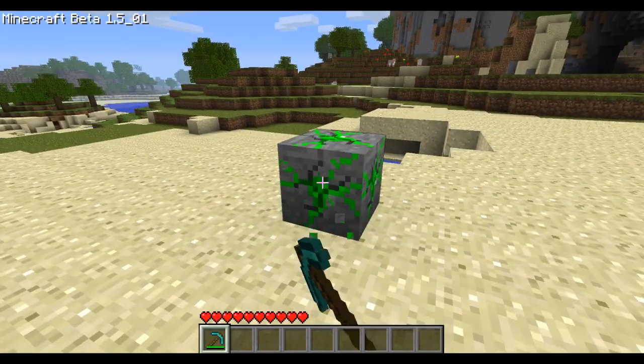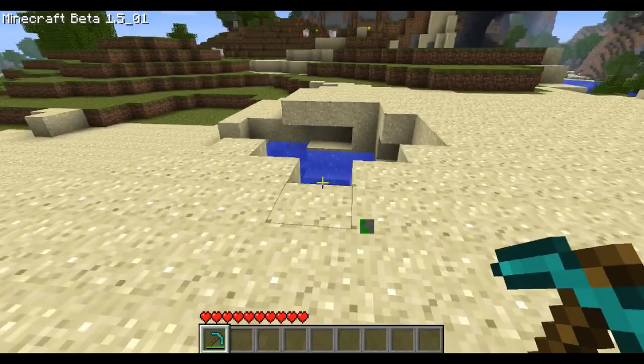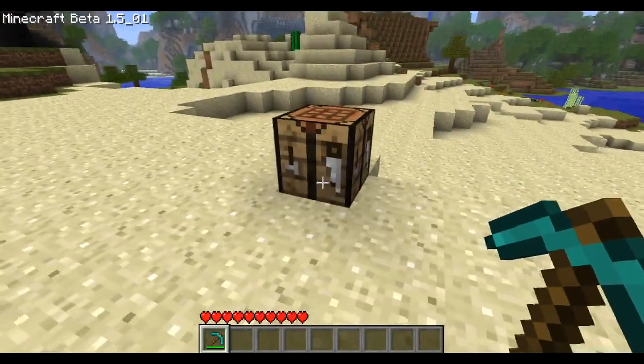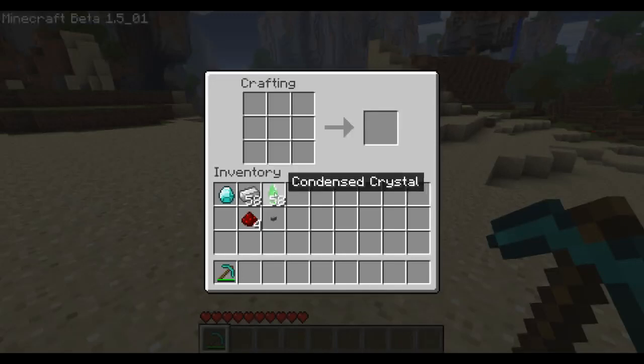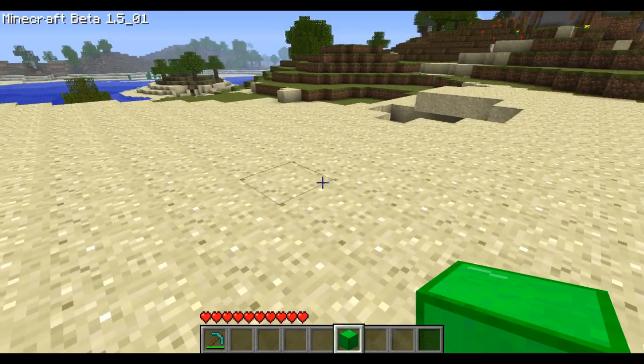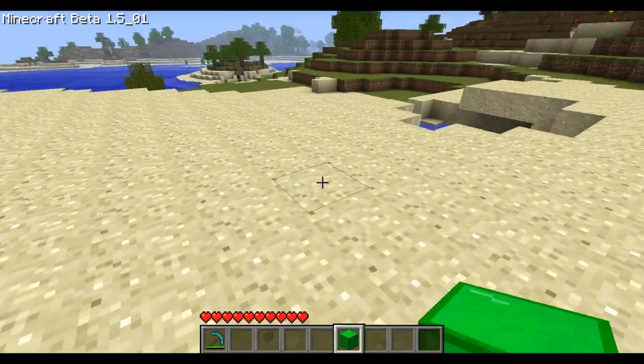You either get one or two of them — as you can see, it's like 50/50. That's pretty much it for the ores; there's just one ore so far. You can also create a beautiful block out of the crystals. The ores do emit light, and so does this block.